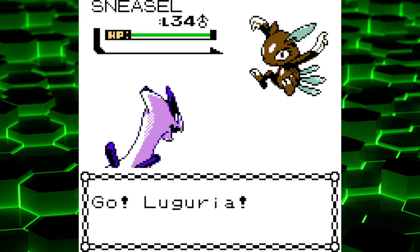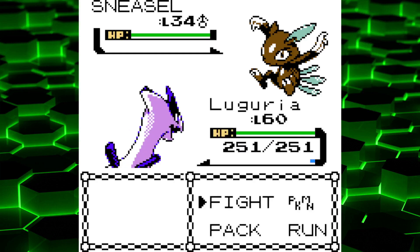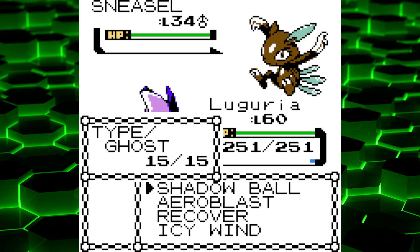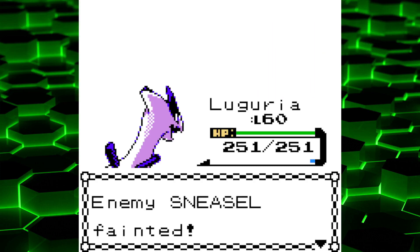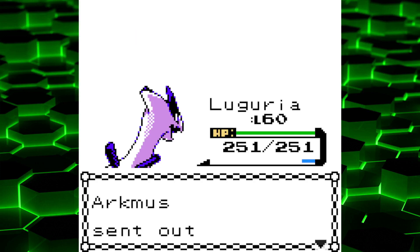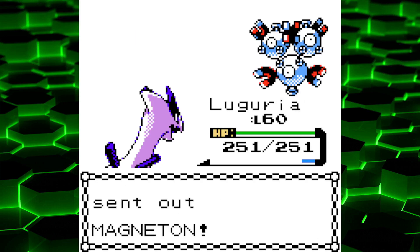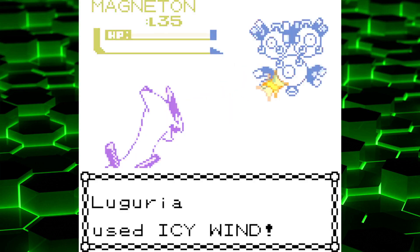A Sneezle? Whatever will I do? It's not like I have a level 60 Lugia or anything. Aeroblast — take him out. I've done at least a little bit of testing with the new microphone; apparently if I don't touch anything on it, it's actually way better than my current one. There's a Magneton coming up — I don't think I have anything to counter that, but I'm hoping Icy Wind does decent damage. It's either really special defense bulky or physically defense bulky.